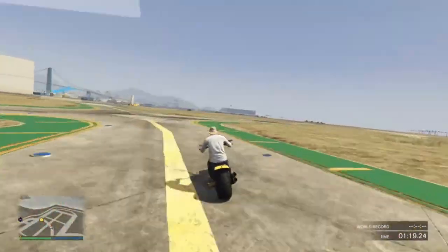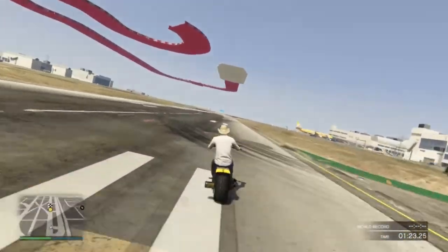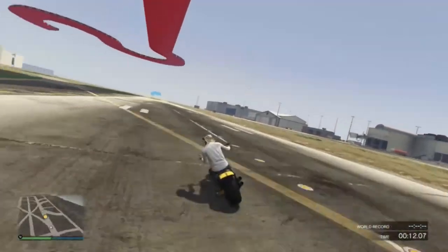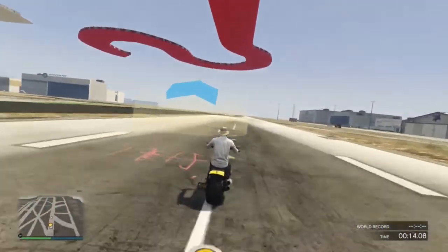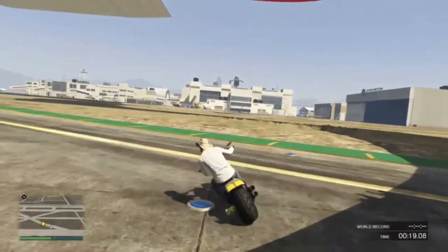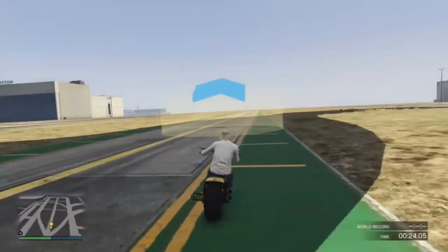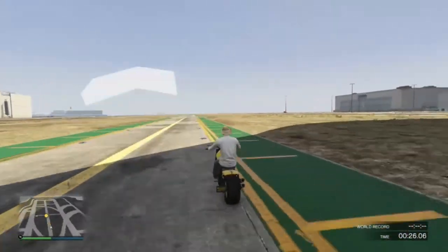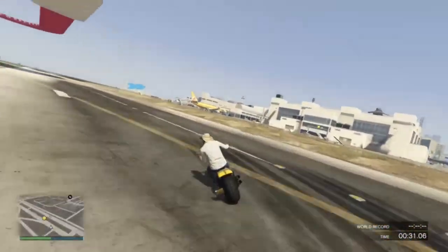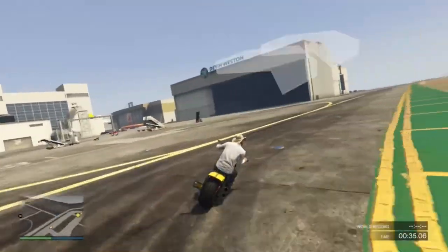This is a bike that looks very nice with white wall tires, to be honest. But, like the Cliffhanger, it is pretty wide-turned. It's not fast at accelerating, but it has got a pretty nice top speed if you're going in a straight line. It's not one I would recommend to race with, but it is one that I have used in the past and won with.